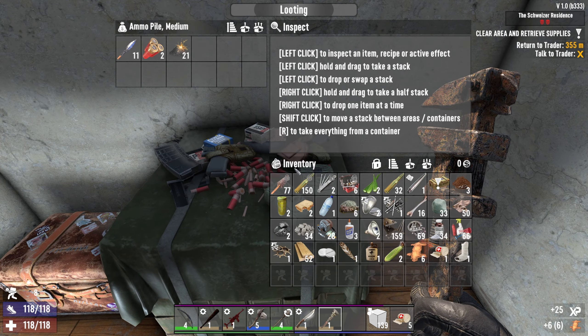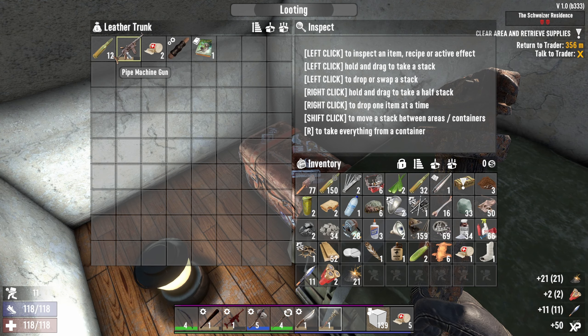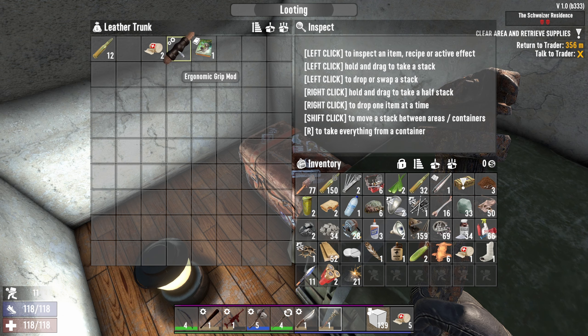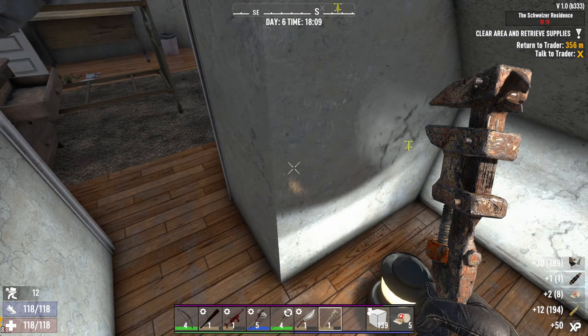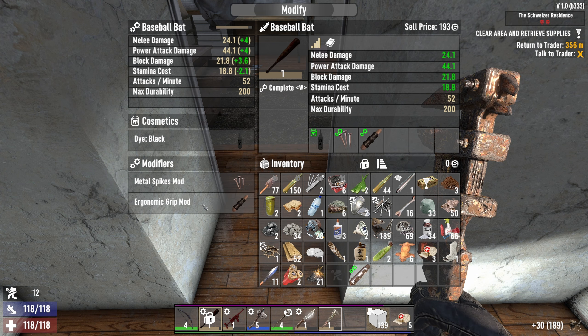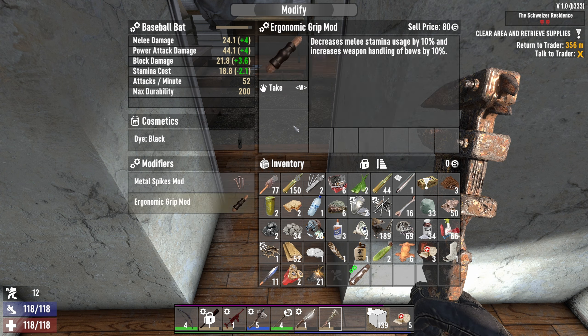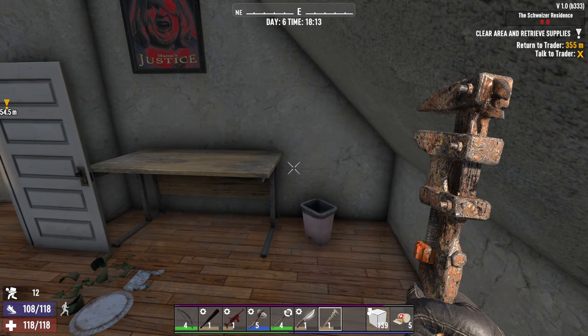Let's see what we get. Machine gun, level one — we've already got one. Ergonomic grip mod, that's nice. Steel arrows and bolts. What we'll do is modify the bat — we'll take the structural brace out and put the ergonomic grip in, because melee stamina usage reduces by 10%. Very nice. Let's get back and turn this one in.